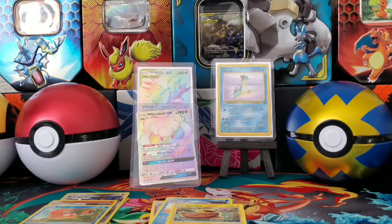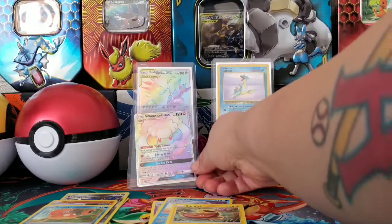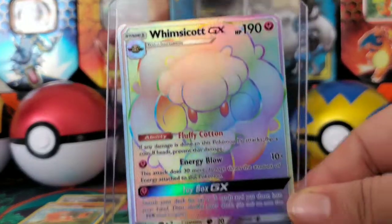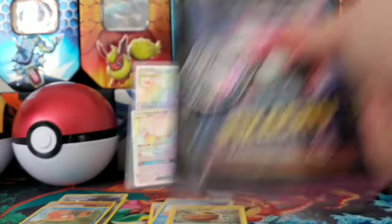So in all of our four packs, we pulled a very nice Rainbow Rare GX — the Whimsicott GX. Here it is again. That's beautiful. Alright, let's get into our Detective Pikachu.